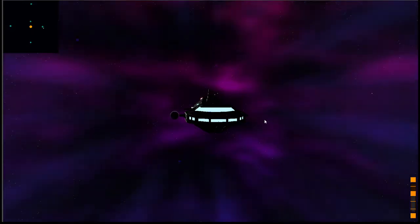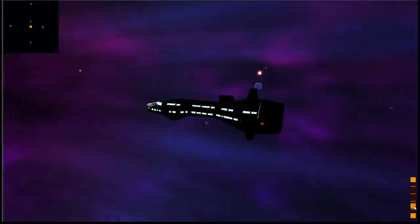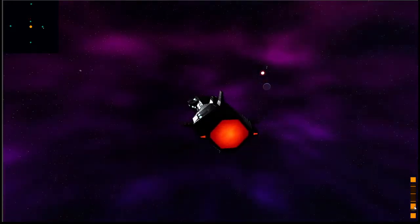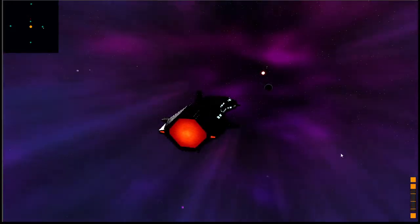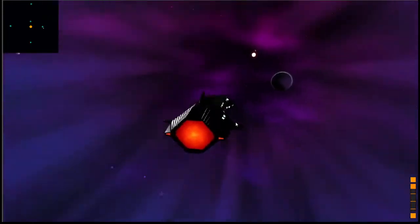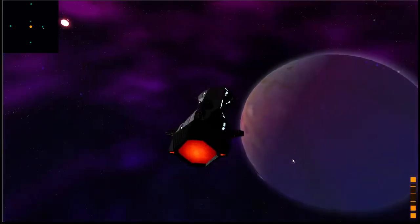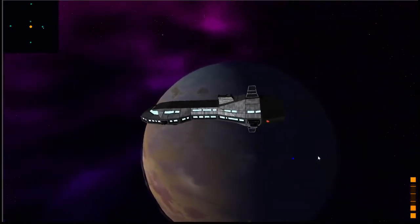I'm going to go ahead and warp to that planet here. Slow down, come around, warp to that planet. Right now the sun lighting is affecting the planets, but it's not affecting the player ship — that is not affected by lighting yet. I've got to set that up. But here's a closer view of one of the planets.